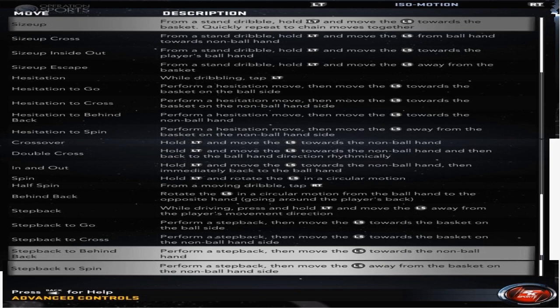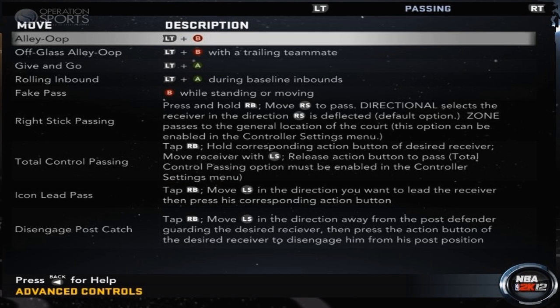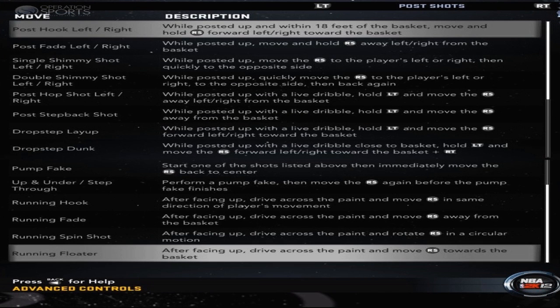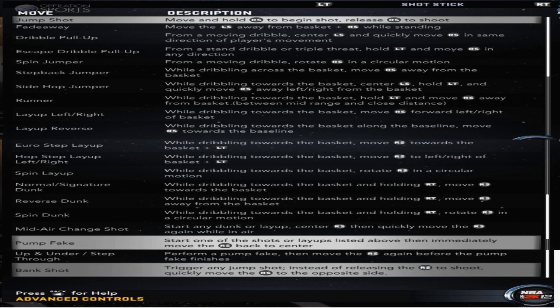They also changed the way you switch your shot in midair. You know how you used to go for a dunk and try to switch it at the last second and the player would just throw the ball up in the air or the body would turn into a stupid animation? They said they've changed that. I haven't seen it in the 2K12 demo yet, but hopefully when I'm playing the game I'll get to see it.